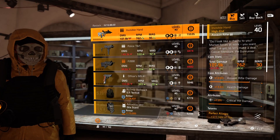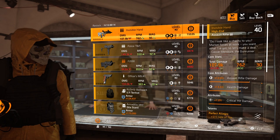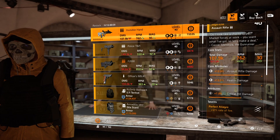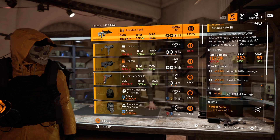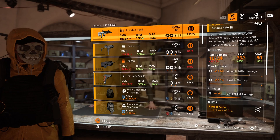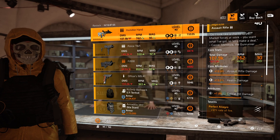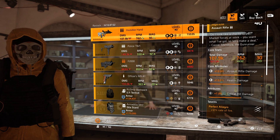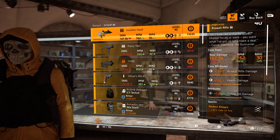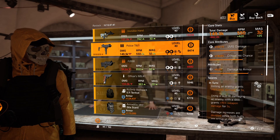Starting off at the top we have the Invisible Hand — this is the named OG assault rifle with Perfect Allegro. Allegro used to be a talent you could put on all your weapons back in Year One, but now after Gear 2.0 this is actually the only weapon in the game that has this talent. Perfect Allegro gives you rate of fire, so this OG shoots a little bit faster than your normal OG. It also comes with crit damage as the attribute.